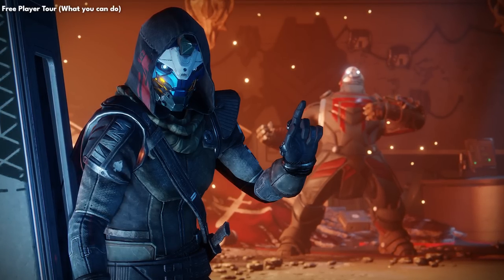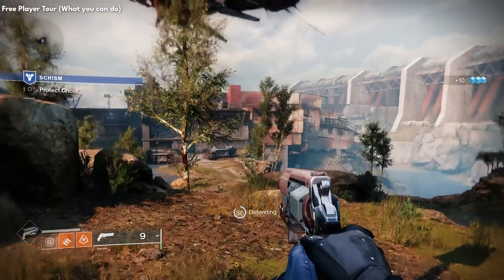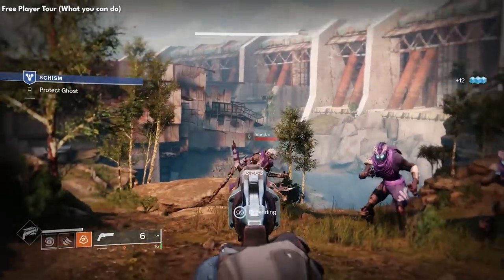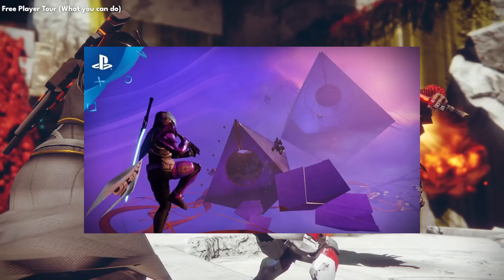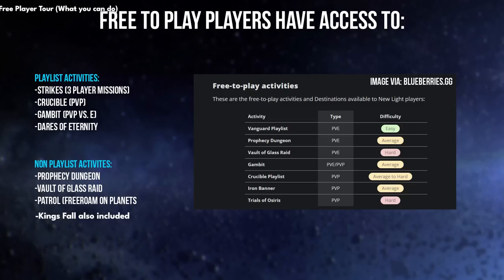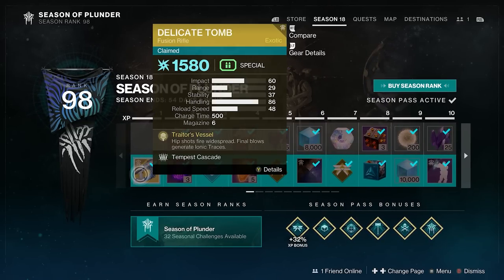So what can free players do in Destiny? Currently you have access to all patrol locations — all open world areas — including the lost sectors in them, the little hidden dungeons, and public events which can be seen on the map. You also have access to Year One Strikes, the Prophecy Dungeon, the Vault of Glass Raid, and Dares of Eternity. If you buy expansions and seasons you can take part in everything the game has to offer. You also get access to the intro battle pass.